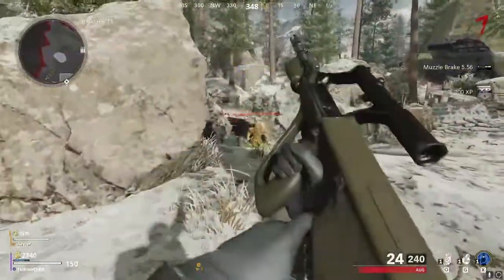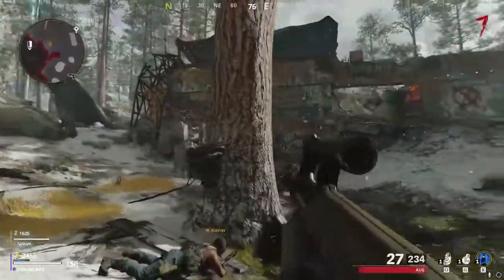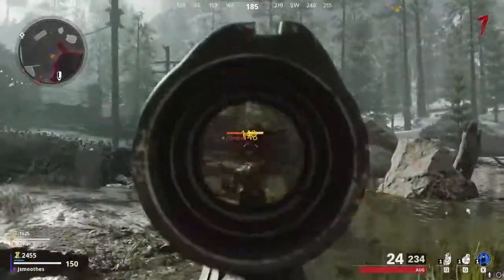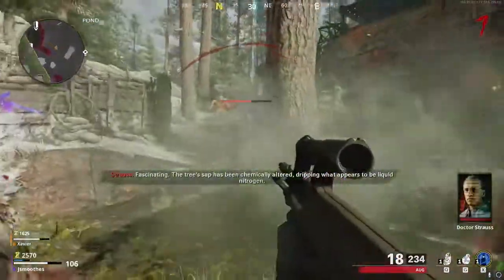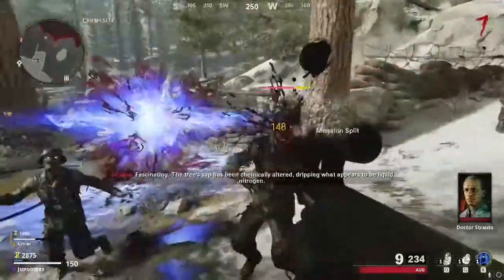Right around the time you finish all this it should be about round seven, which is when the Megaton spawns. You're going to want to bait him over to the Fungospore tree near the pond and you want him to throw his radioactive attack at it so it turns purple. Once he does that you can just take care of him — kill him and kill the two Megaton blaster and bomber that split from him.